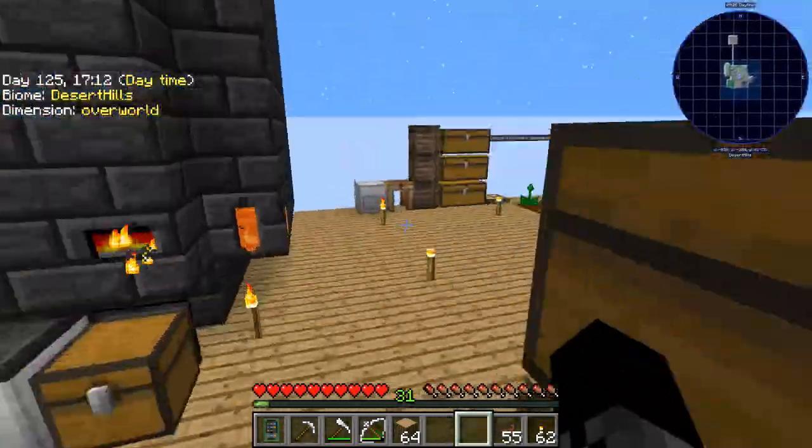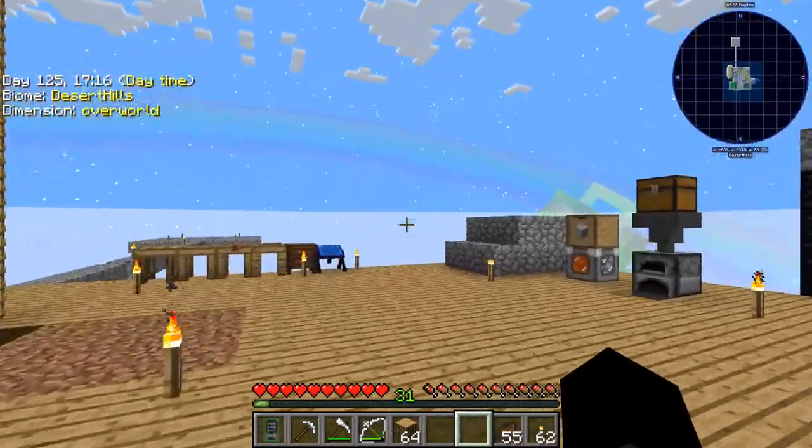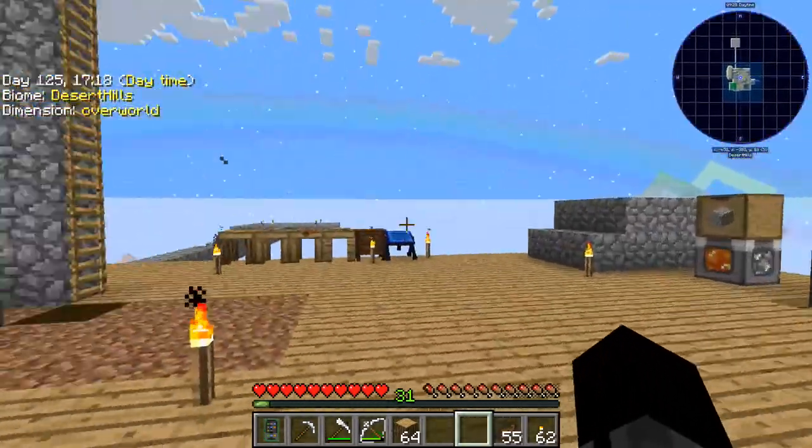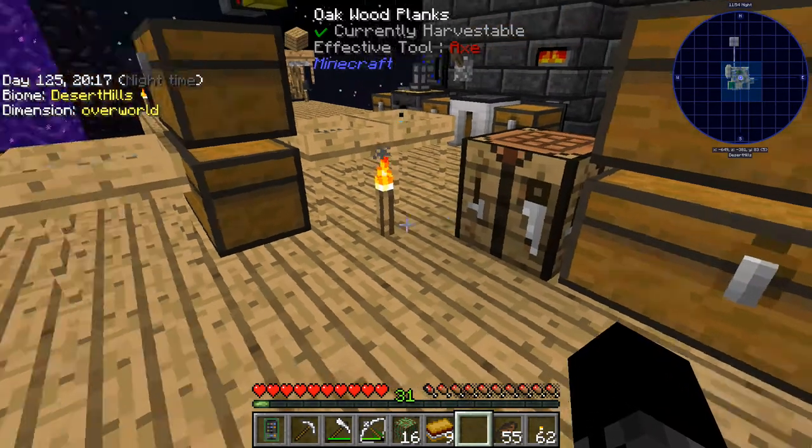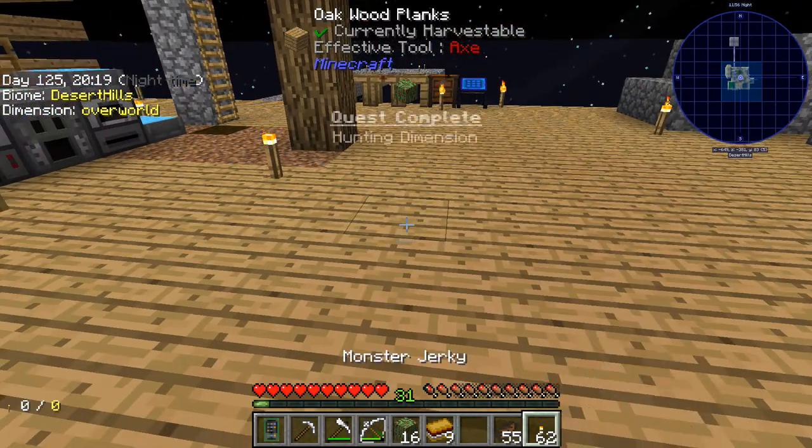I guess that's my next goal then — get some arrows. I did not expect this, but just like that we have arrows. So we can now make this portal. There we go.